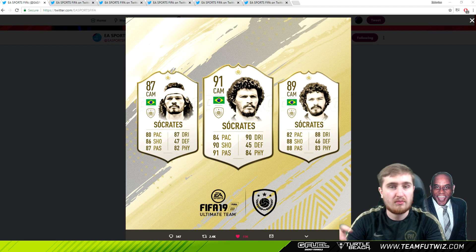I'll assess whether they'll be a top tier card or useful in a pro team. And the most exciting news I've probably seen today, on top of all the new icons we've got, is every icon from FIFA 18 is going to be in FIFA 19. So that's pretty exciting. So to start us off, we're going to be looking at Socrates.